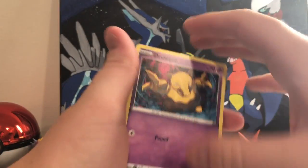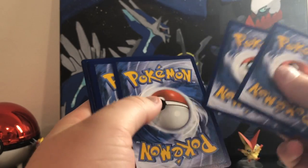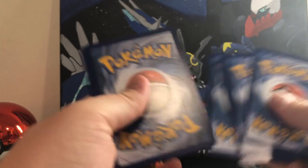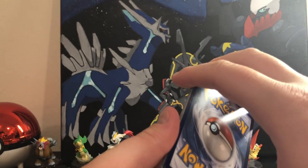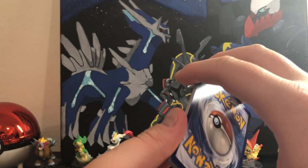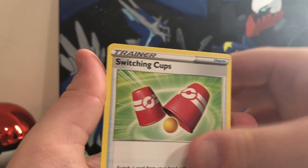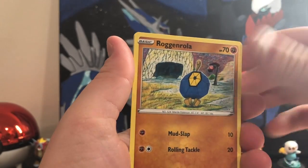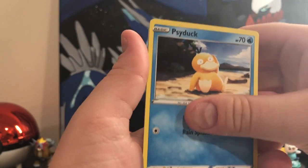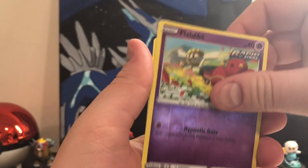Good cards will be shown at the end. Let's go with some fighting, fire. Crustle, Switching Cups, Badge, Drowsy, Flabebe, Roggenrola, Psyduck, Swablu, Flabebe again, and a Sharpedo non-holo.